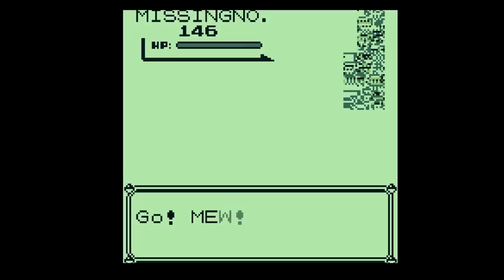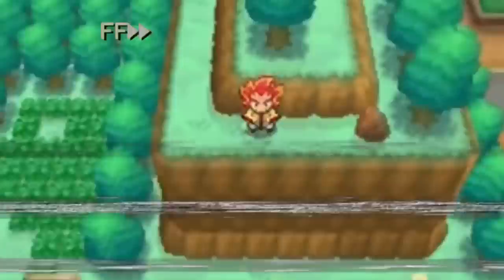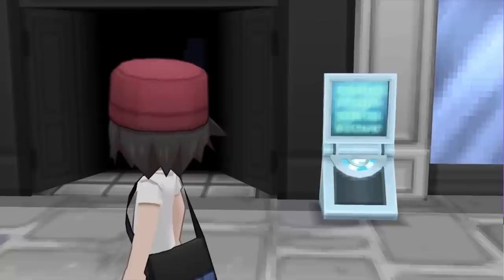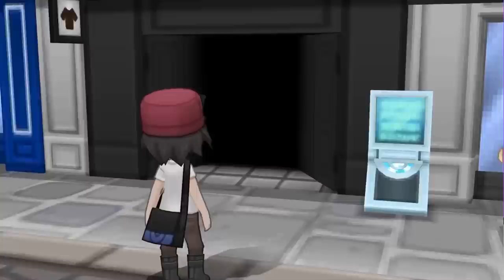First, let's catch everybody up to speed on what we're talking about here. MissingNo is a glitch type Pokemon that first existed in Pokemon Red and Blue - arguably short for Missing Number, as that's what its Japanese counterpart is translated to. MissingNo has been very special in the Pokemon community as it's essentially a catchable glitch. As we fast forward to October 2013, people saw something very strange in Pokemon X and Y - a silhouette inside a doorframe that looked like MissingNo. This discovery was so convincing that major video game websites like Kotaku were covering it.